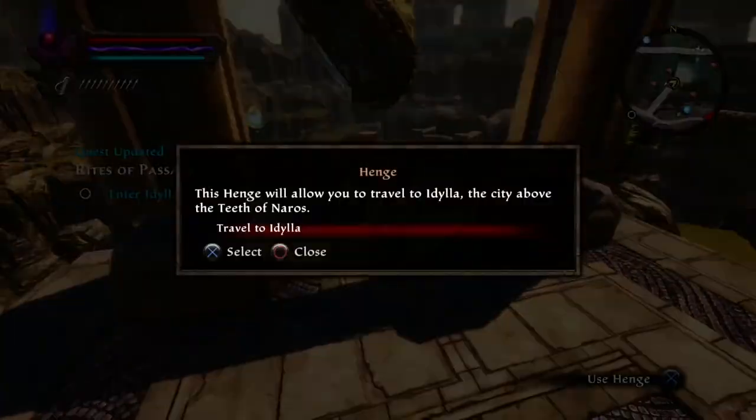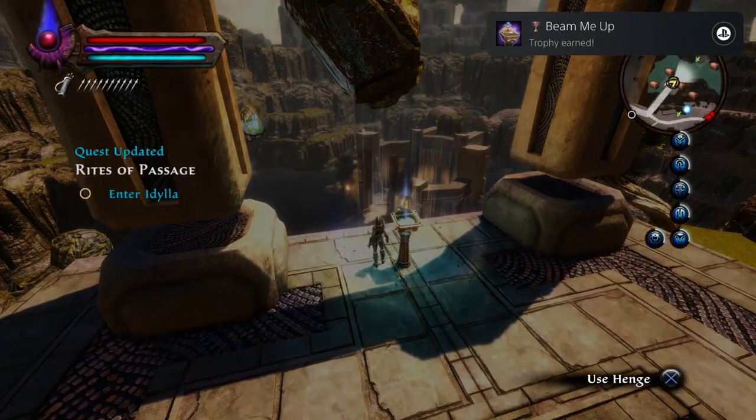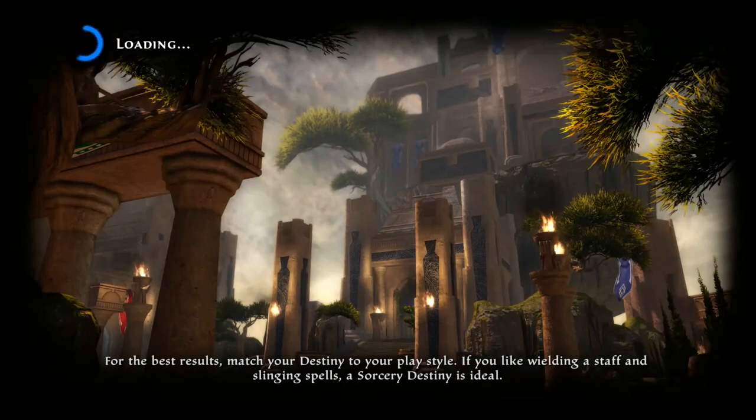We're going to get a Trapper trophy up here as well, and there's a few Misc trophies. So come over here — you'll get a little cutscene. Then interact with whatever it is to warp to the henge — you'll get that trophy, Beam Me Up. That's a story trophy for the DLC — Teeth of Narrows.